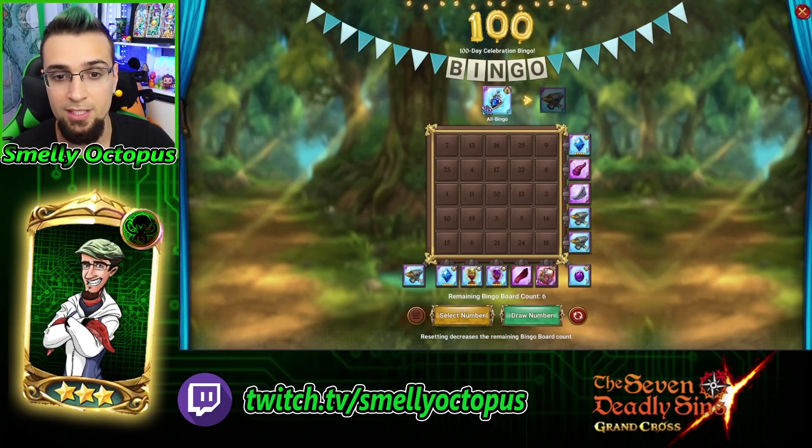For example, if you get 23, 4, 17, 22, and 8 you'll get the horns. If you get 7, 4, 20, 5, and 18, you'll get the purple stone to make UR gear. You want to get every single piece, and it is possible to get every single piece for all 7 boards - this board plus 6 more. Same thing for diagonal and full clear. If you fully clear, you get all bingo - you get an SSR, and the next rewards will be anvils, and so on.